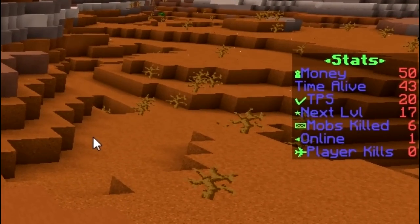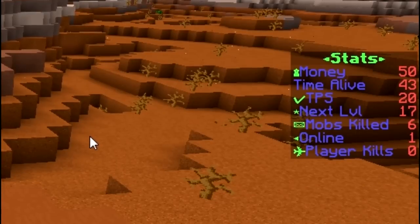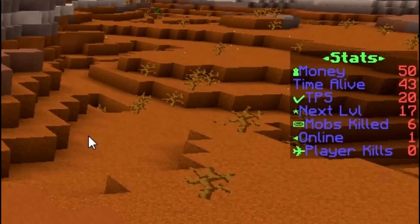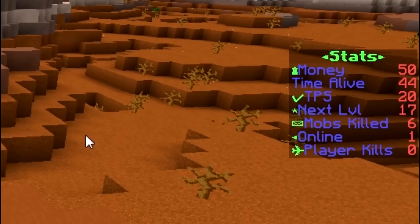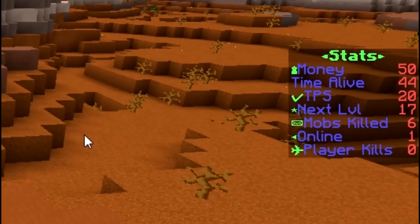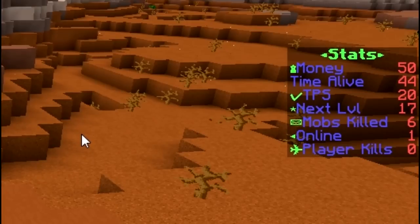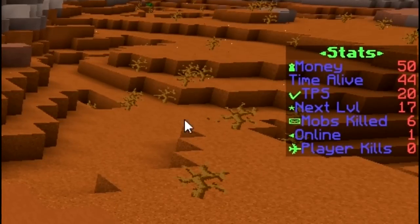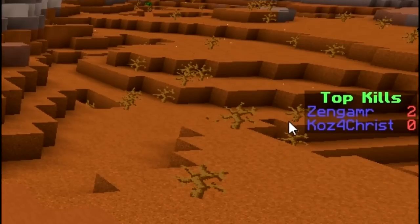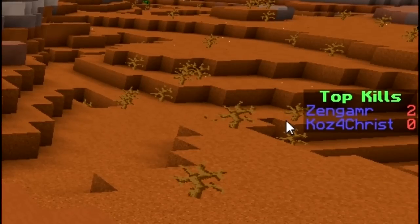It has a lot of tie-ins with mcMMO, Economies, Heroes, Factions, Simple Clans, and even uSkyBlock. It tracks a lot of different things like kills, money, how long you've been alive, how many mobs you've killed, how many people are online. You can also put these little custom things in, which we'll go over with those variables in a moment.